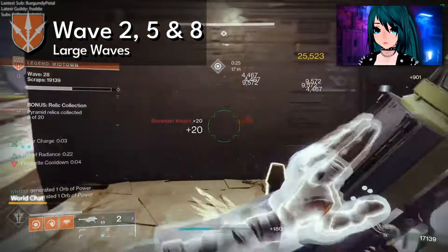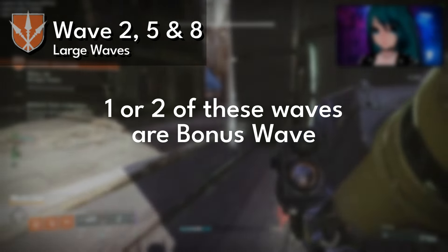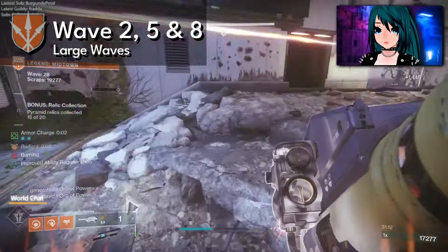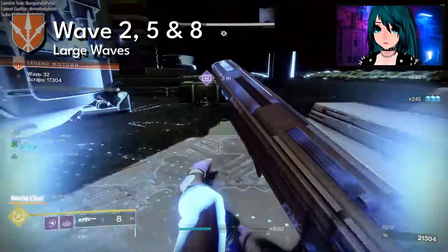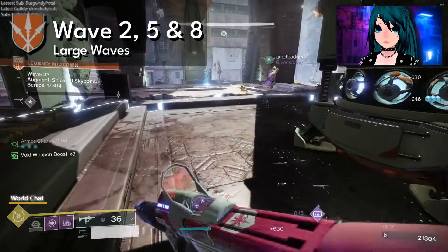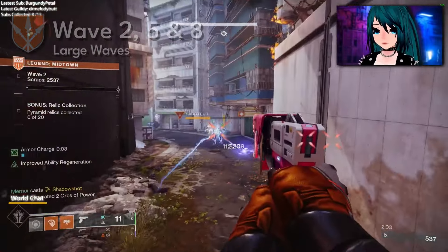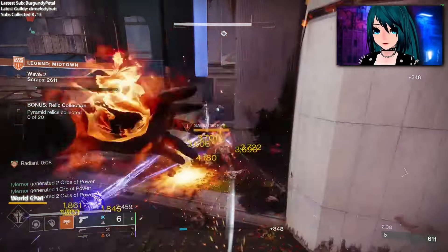Fallen is objectively harder because of those additional mages and because you're dealing with brigs instead of ogres on many augments. Waves two, five, and eight can also be the bonus waves with a side objective that gives you a heavy ammo crate — shooting targets in the air, collecting pyramids, things like that. At least one of those rounds every 10 waves will be a heavy round. Make sure you indicate to your teammates when you're about to pick up the crate — don't pull it without your team.